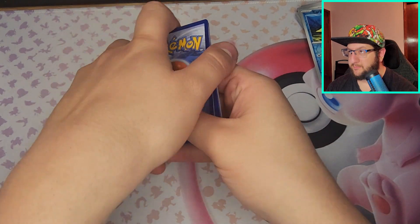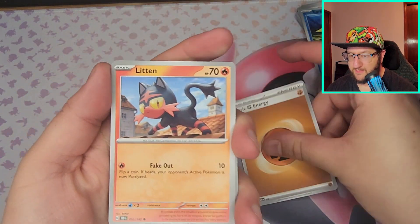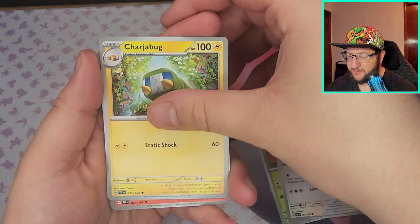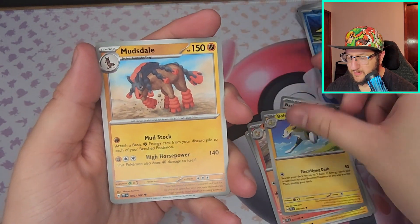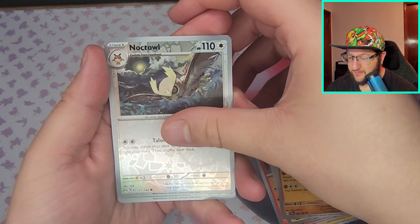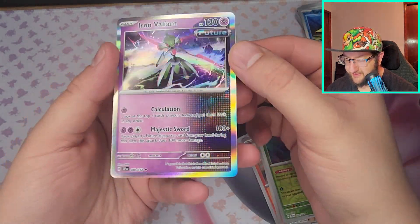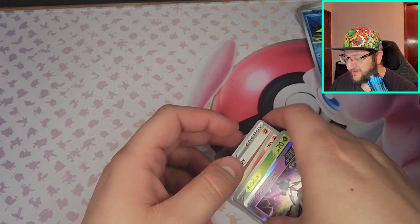We've got Water and Fighting — Litten, Shroomish, Lickitung, Charjabug, Rapidash, Boltund, Mudsdale, Noctowl, Rapsca, and Iron Valiant. These holographics look so good — I don't know what it is, but they look amazing.